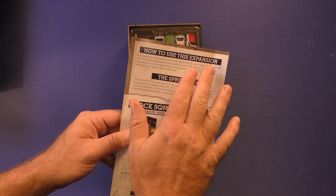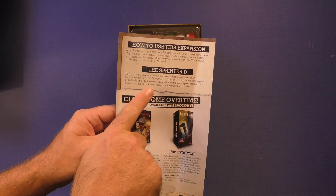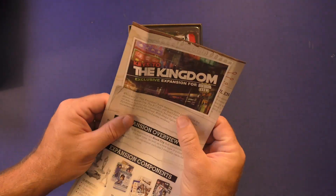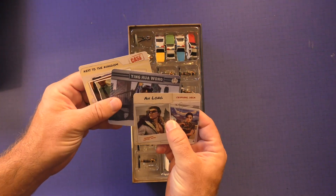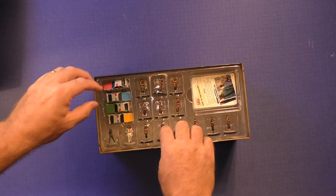Here's the rule book. Really, this is it — the rest of it is advertisement. It just tells you that you can use the cop cars as starter cards. Let's take a look and see what you get.